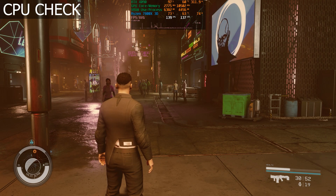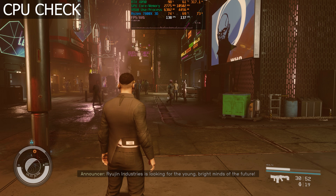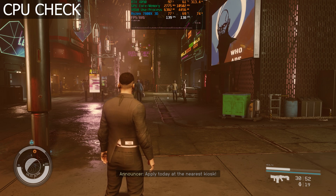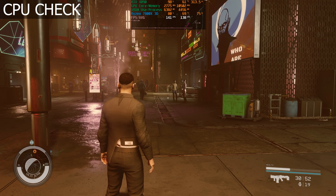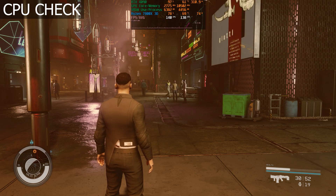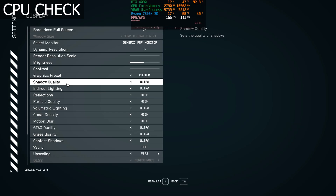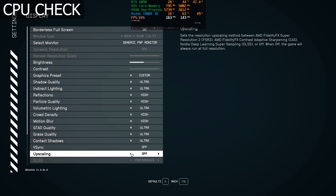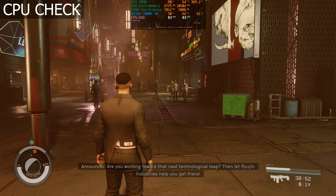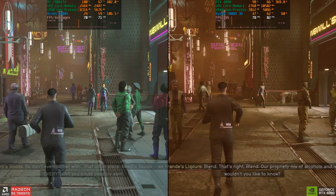The 5900X hits around 100–105 fps and the 7800X3D hits around 138 fps. The 4090 reads as though it's still the limiting factor, and it can be a little hard to read since it always shows around 98% — you have to look at power draw too. But the key point is that the 5900X is not holding back the 7900 XTX, so with that CPU check done, let's compare the two GPUs and see the performance differences in Neon City.